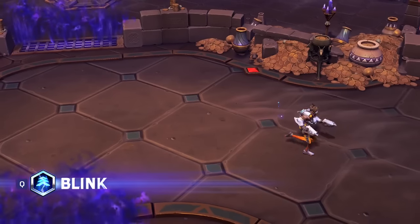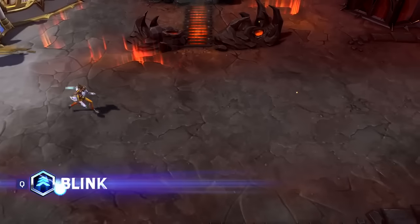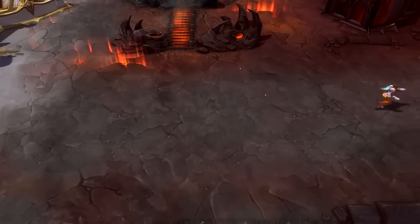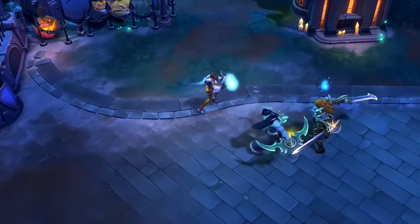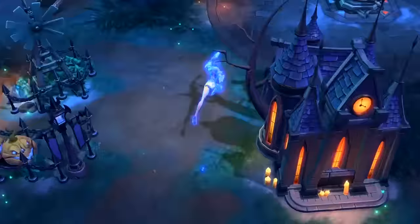Tracer's first ability is Blink. Activating this ability causes her to zip through space, only to reappear a few yards away. She can store multiple charges of Blink that can be used in rapid succession.